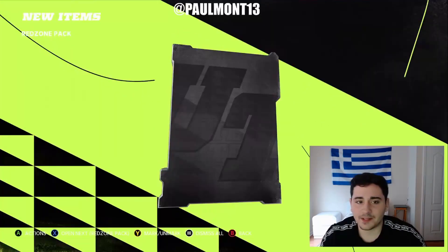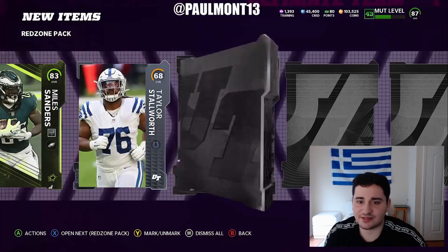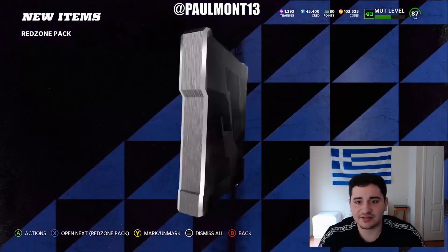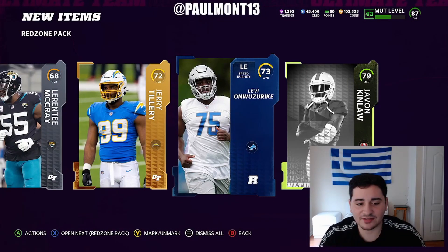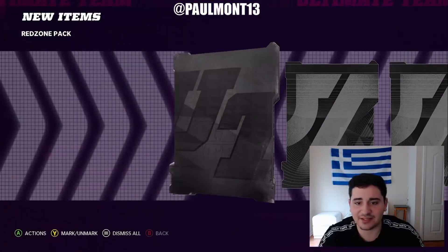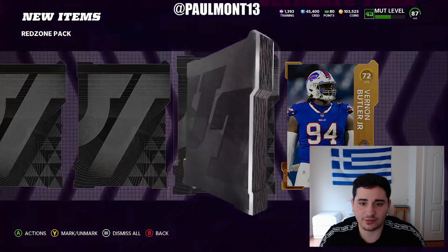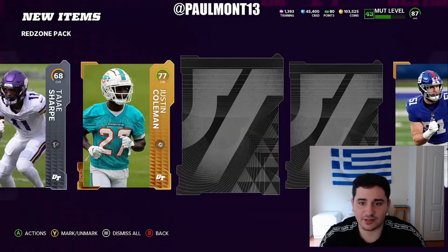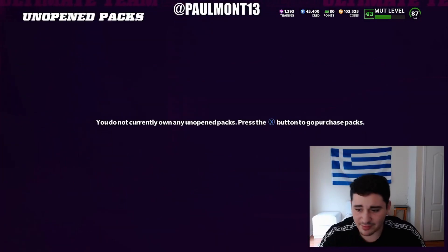Give me Jamal Adams. Dalvin Tomlinson — take that, another Elite. Give me 86. I'll take 83. Give me another Elite — 79, I'll take it. Last Red Zone pack, then we're getting into our coin-making method. Hit it from the back — gold. Another gold. No Elites in the red zone. That was terrible.